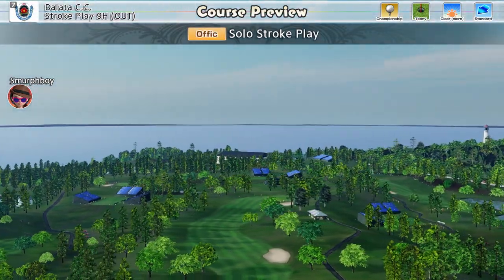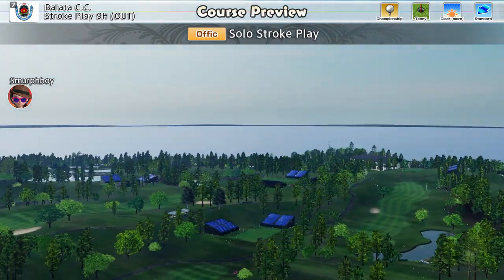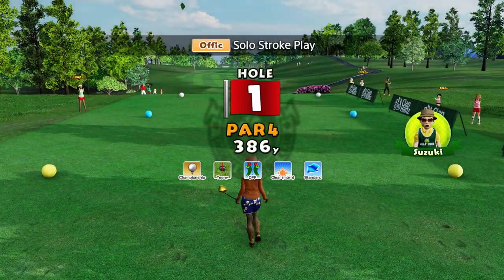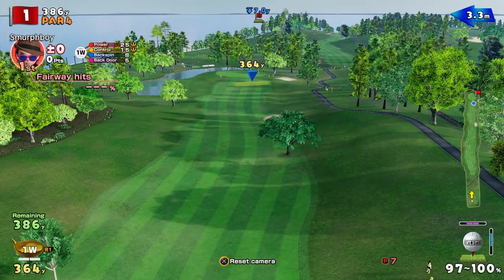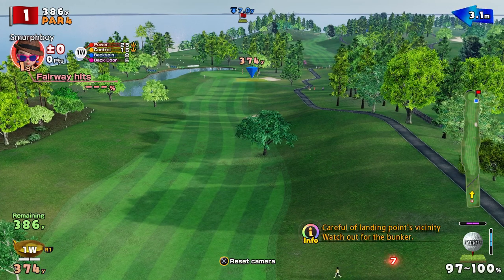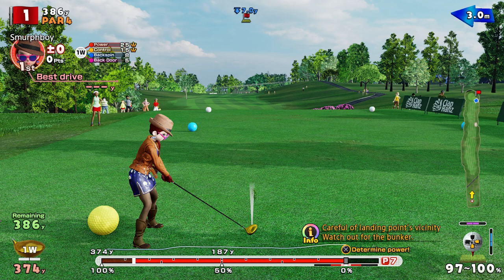Welcome back everybody. Some Everybody's Golf on PlayStation 4, back on Balata today, Championship Tees, Teeny Cups, on the Outward Knight, because I've not set a score for this and haven't played all the DLCs on the stream on Sunday. I'm going to use the Custom Clubs, which should make this slightly simpler, but we'll see if we can actually do anything with it.